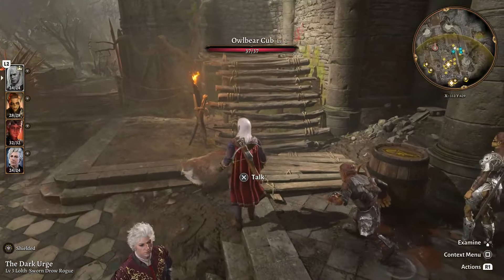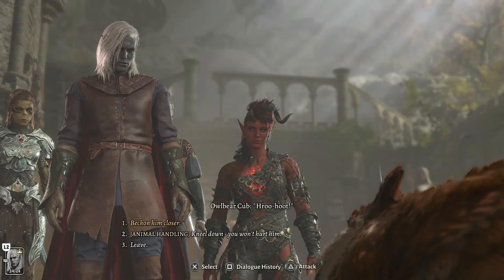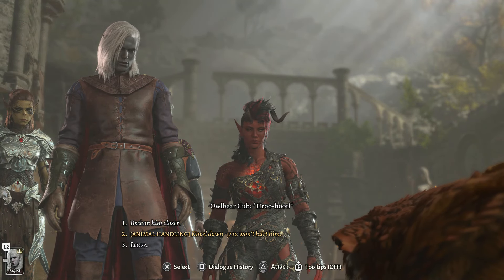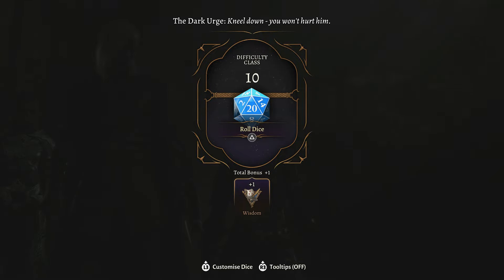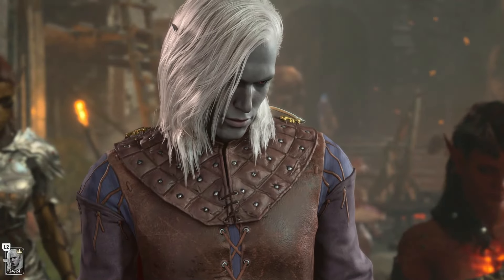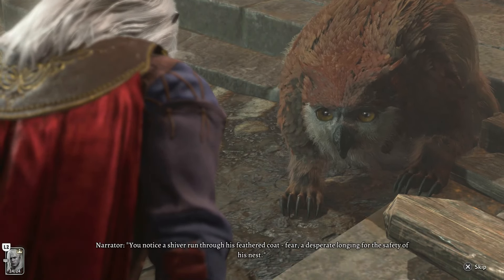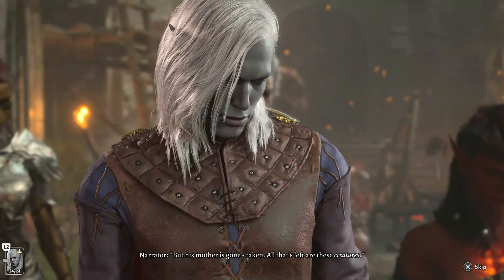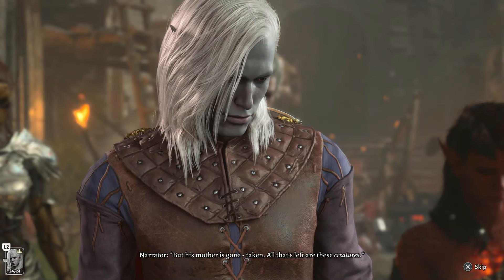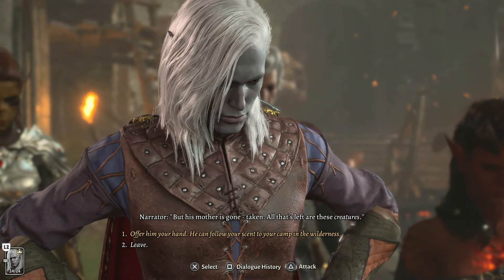140 experience for doing absolutely nothing. If you weren't a drow, you'd need to pass some conversation skill checks, but it's pretty easy. Continue north up to the bridge, a short cutscene plays, and we receive the mysterious artifact. Keep going straight across the bridge and into the goblin camp.